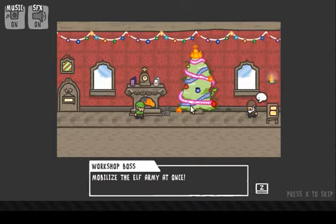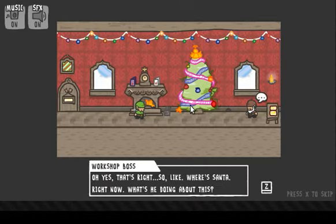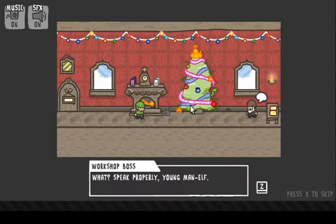Mobilize the elf army at once. Sir, we don't have an elf army. Oh yes, that's right. So where's Santa right now? What's he doing about this? He's trying to fix his sleigh — the monsters set it on flames. Speak properly, young elf man. They torched his sleigh.